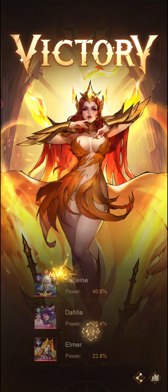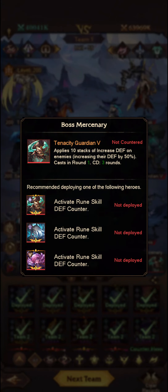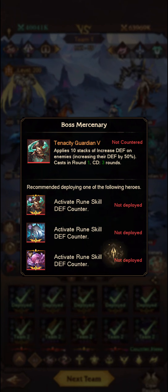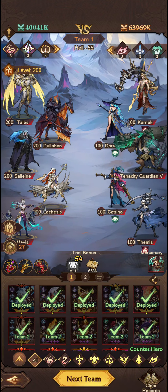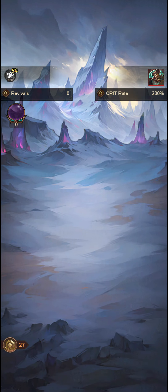Yeah, there we go — Round 14. So this boss applies 10 stacks of increased defense, and the counters for him are himself, Solomon, and Corolla. We don't particularly want any of those on there, so we'll just hope that Lachesis can do the job. Let me show Lachesis and why she's such a valuable unit.